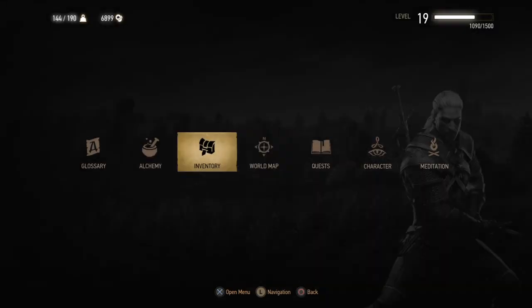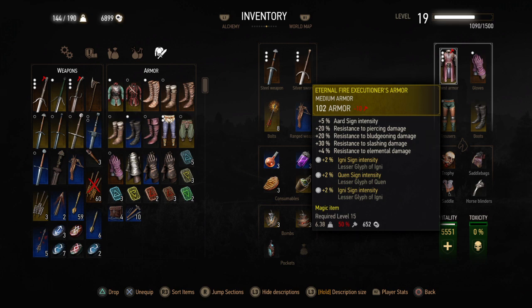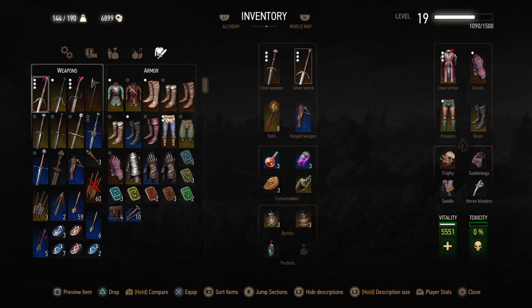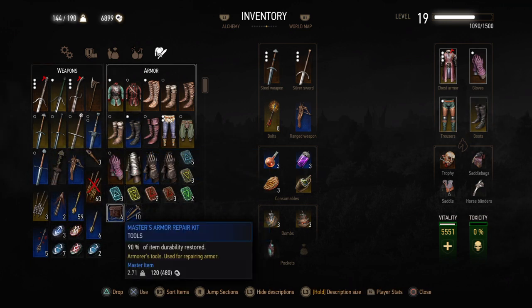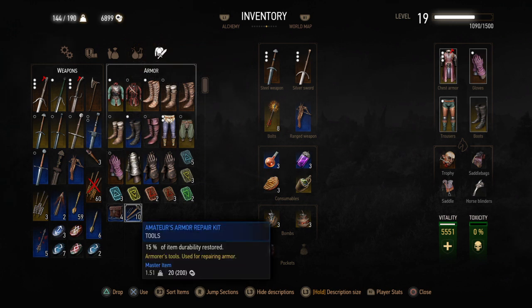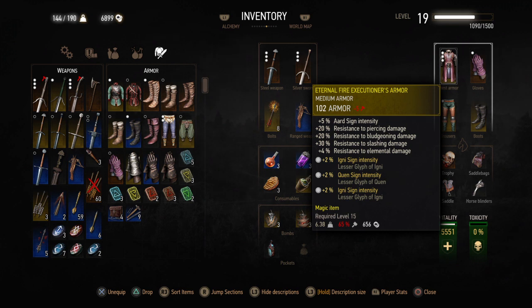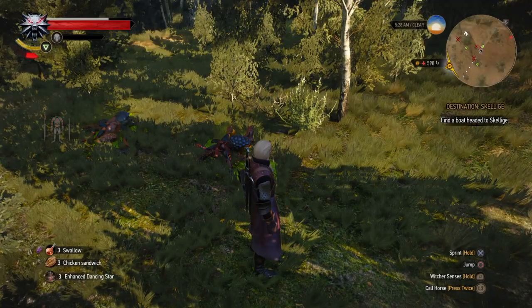I think my armor has taken a lot of damage and it's at 50%. I need to repair it — I have a repair kit here so I can use that. This is a master's armor repair kit which restores 90% of the durability, but I also have an amateur one which restores 15%. That's not much, but it'll do the trick for now — it's at 65%. So below 50% it shows red.